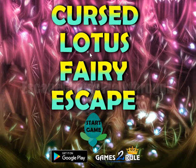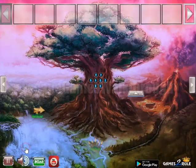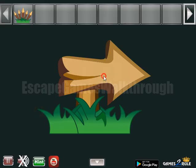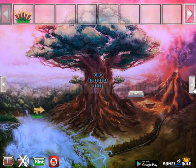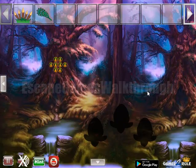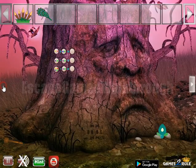We are playing Cursed Lotus Fairy Escape by Gamestero. Let's begin. Here are wooden spikes and a sign. Let's take this peacock — going up there and to the left.